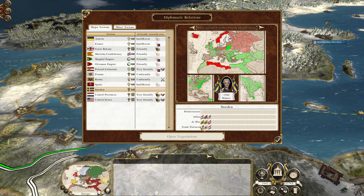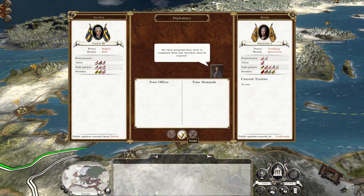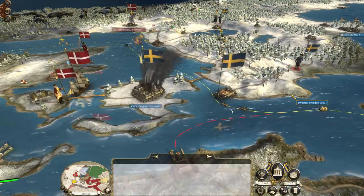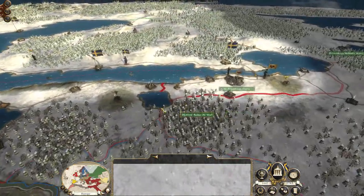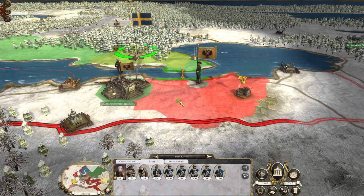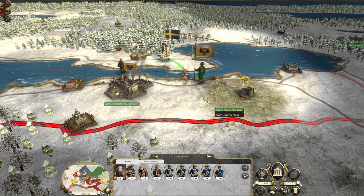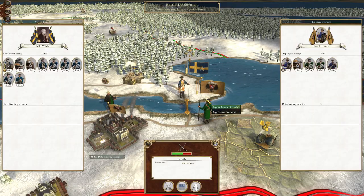Does Russia want peace, or Poland-Lithuania? No. Russia says no. There's a small army there we could intercept moving to St. Petersburg, and we've got a large army on the fort. Let's actually intercept that — we'll fight this one. We have our first battle against the Russians and we only slightly outnumber them.